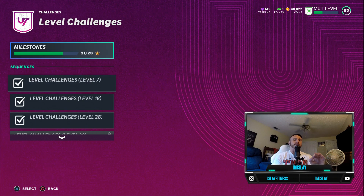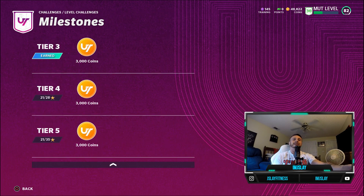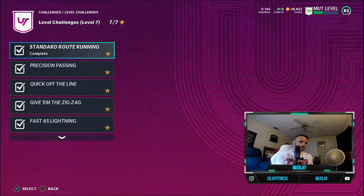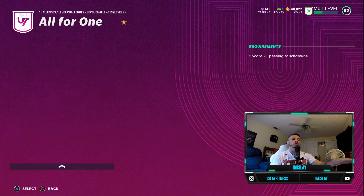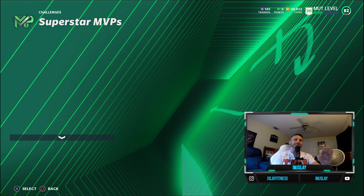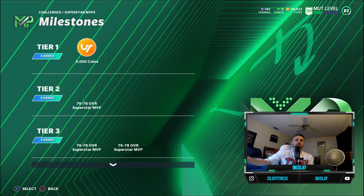The level challenges are where you're going to get a lot of value, because your level master Andre Johnson is upgraded as you continue these challenges. You also get coins, which will obviously add to your bank account. These are not hard at all — they're only one star — but you're just wanting to go through them to reach the end of each set of challenges, where you get an item to upgrade Andre Johnson's overall. The level challenges unlock at level 7, then level 18, then every 10 levels — 28, 38, and so on.